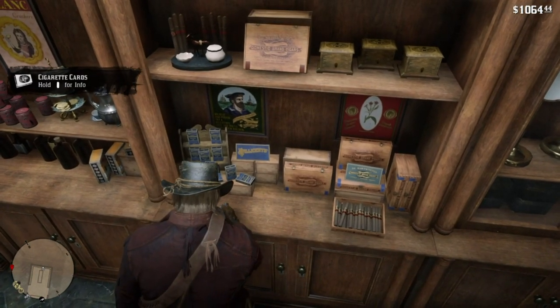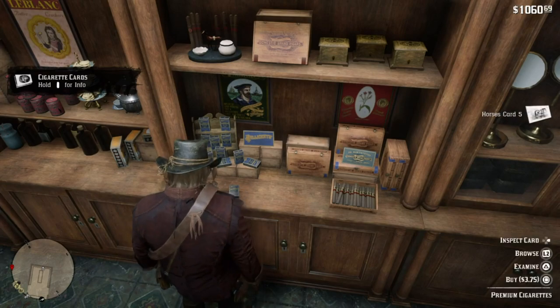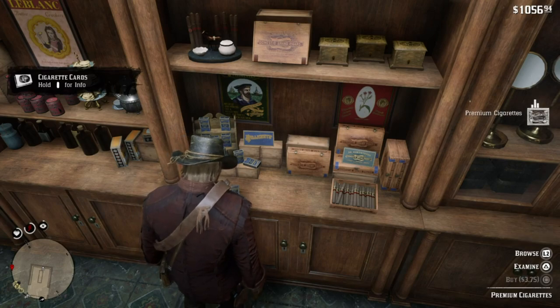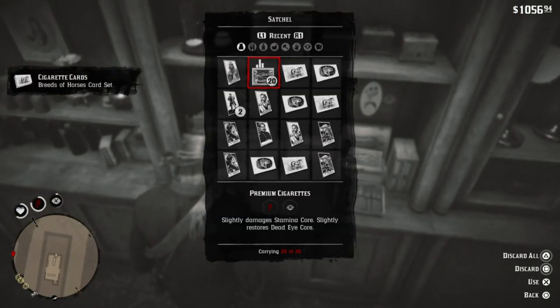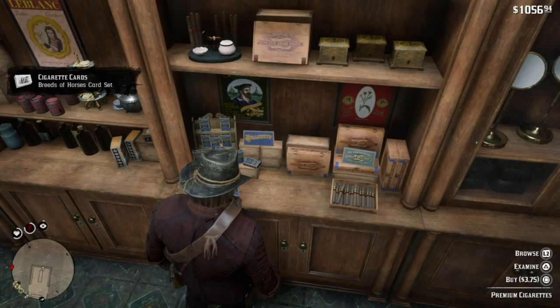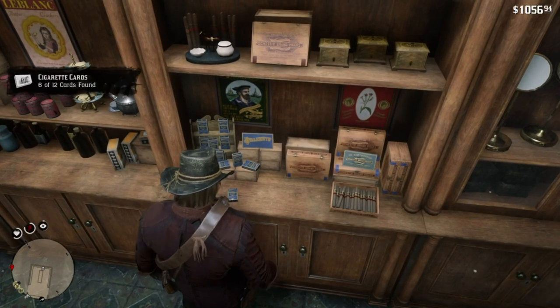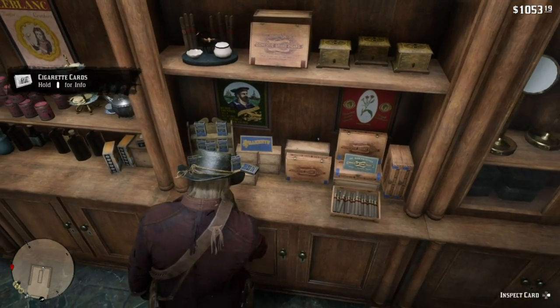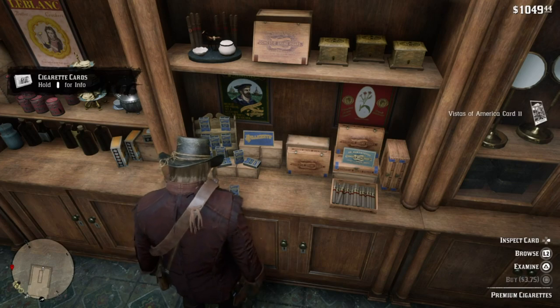One more time for those that didn't understand: you go up to the premium cigarette pack — bear in mind you can only buy two at a time. They house 10 cigarettes each, which is why you're seeing 20 cigarettes; you own 20 cigarettes, not 20 packs. So you buy two cigarette packs, you're awarded your two cards, you're awarded your 12 XP, hold right on the D-pad, hover over the cigarettes, and press Triangle to discard all 20.